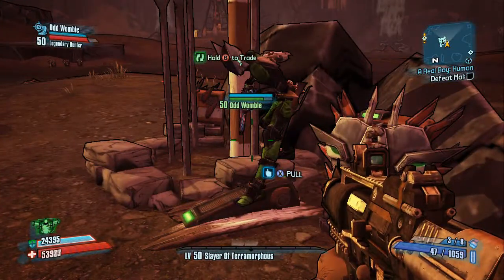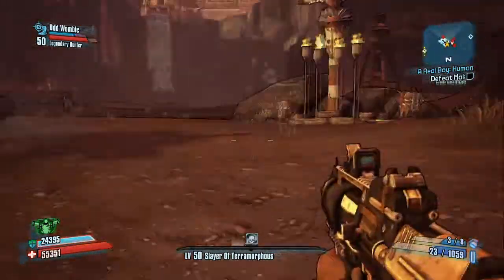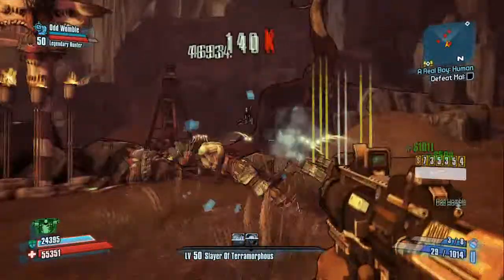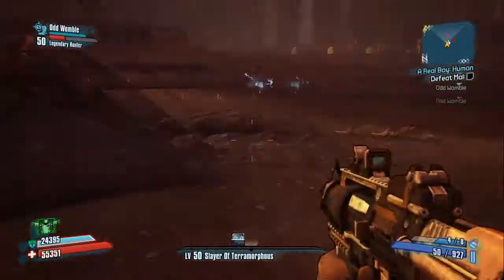You have to fight three waves of enemies before you fight Dexodus. They're fairly easy. The last wave you get a bunch of witch doctors and super warriors, or whatever they're called.